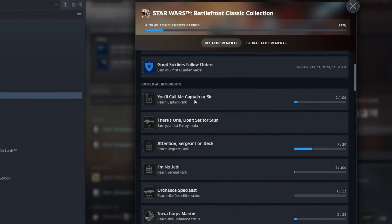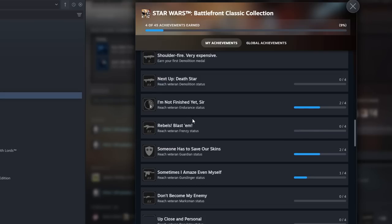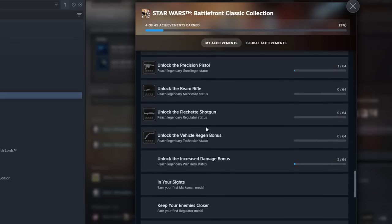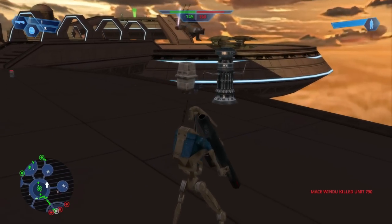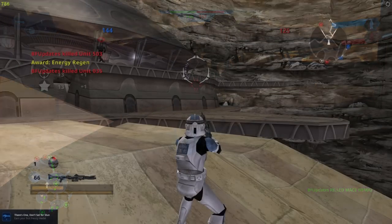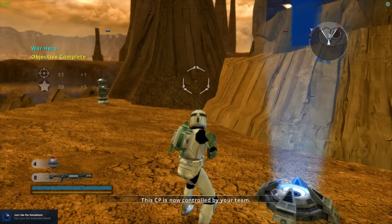When it comes to achievements, there are actually quite a lot of them on Steam, and I would imagine they are the same across all platforms. A lot of them are related to the various medals and awards you can unlock. Some are more unique, like having to kill a Jedi in Battlefront 1 by knocking them off a platform. That one didn't seem to work — I did it with Mace Windu and it even said I killed him, but I still didn't get the achievement. All the Battlefront 2 achievements I tested did work, so this may just be a press build glitch.